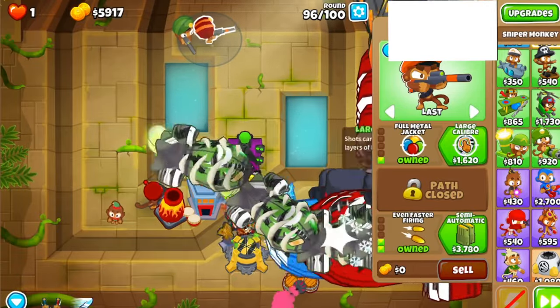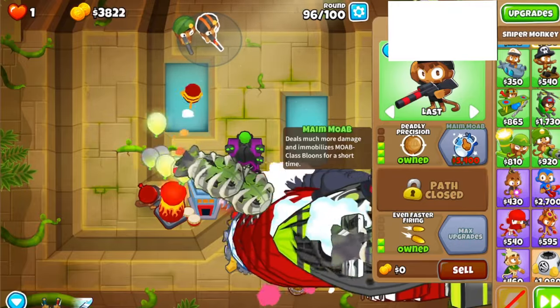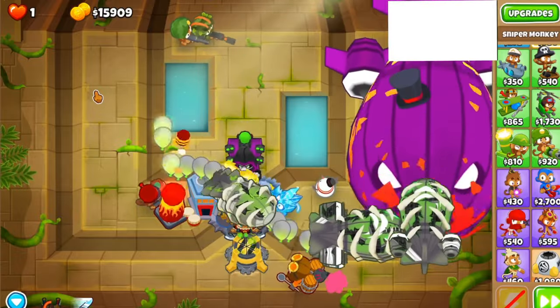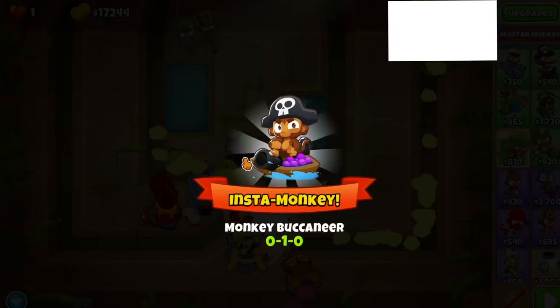The final tower you want is your Sniper, which goes last. Make him MOAB and 0-2-0 — that should help. And yeah, you've basically won. If you enjoyed this guide and want to see more, please like and subscribe. Thanks, bye!